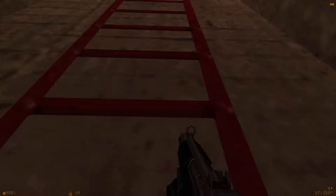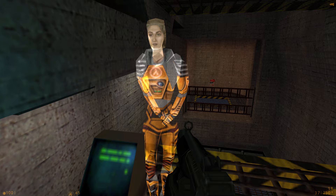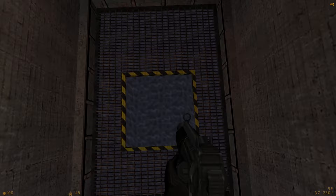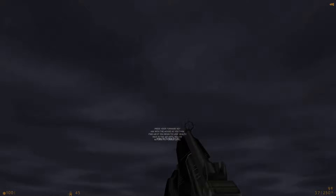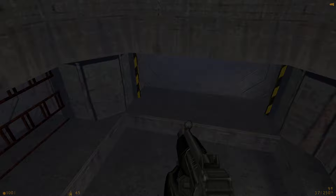Your HEV suit monitors blood oxygen levels, warning you when you need to find an air supply. As you swim through this course your oxygen levels will begin to drop — at the midpoint you will be given an opportunity to surface for air. I've got to say this course is a pretty great way of getting you used to the various mechanics — it's sort of built in really well. You will see the blood oxygen indicator on your suit's heads-up display returning to its previous level.